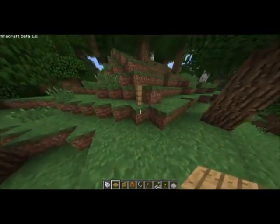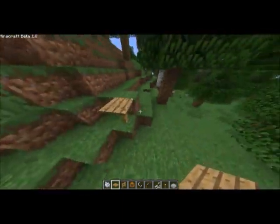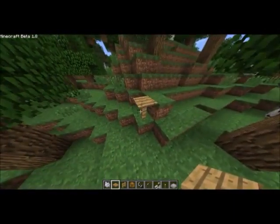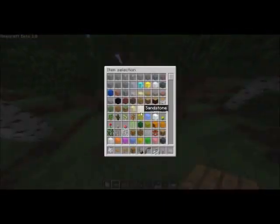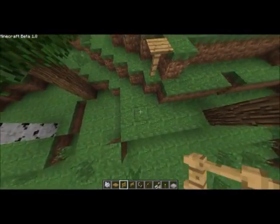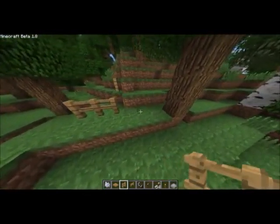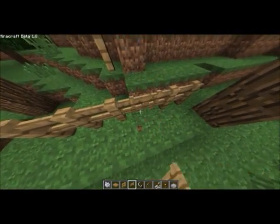Look at that table — is that not the coolest thing ever? That is something I saw in a Yogscast video. Yes, I watched them, I love them, I live by them. Anyways, Simon's my favorite. There's also fence gates, because instead of having just fence fence fence door, why not have a gate?